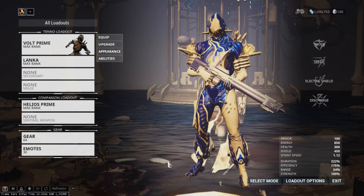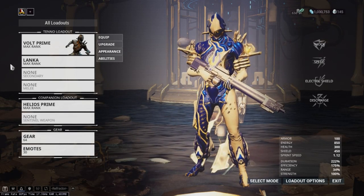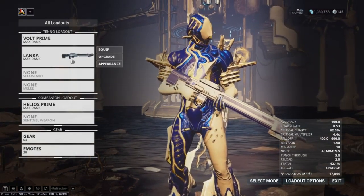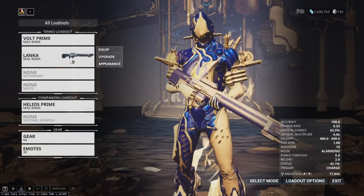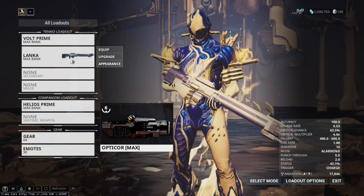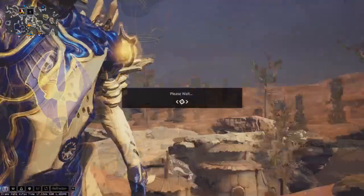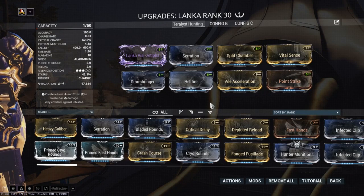Let's move into the weapons. Throughout this video, I am using the Lanka as my go-to option for Eidolon hunting. However, there are six sniper — and I use that term loosely — weapons to use for Eidolon hunting: Lanka, Rubico, Vectis Wraith, Vectis Prime, Opticor, and Snipetron Vandal. When it comes to building your weapon, you may have a different playstyle and that is okay, so please take what is better suited for you.